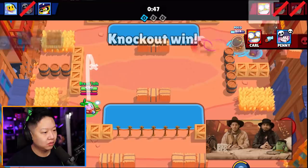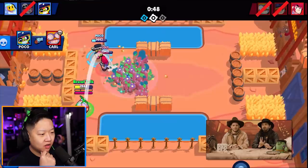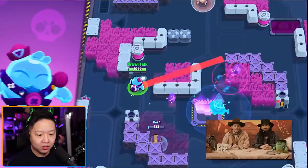Our newest seasonal game mode is called Knockout. This is a best of three where you try to eliminate the enemy brawlers. The twist is that once you eliminate a brawler, they don't respawn, so you have to deal with the situation with only two brawlers. Imagine team wiping! Have you heard about Squeak? The new brawler - another one.